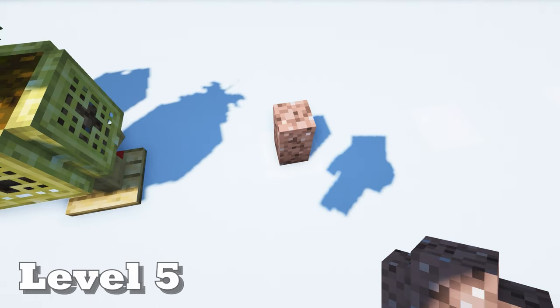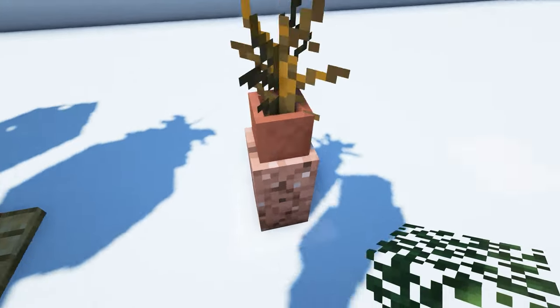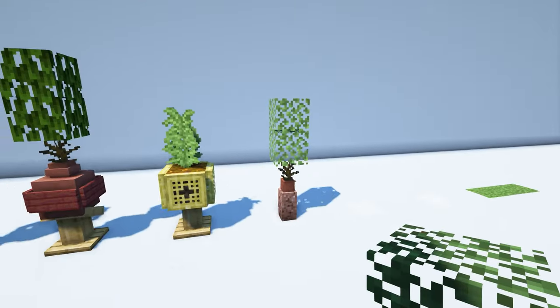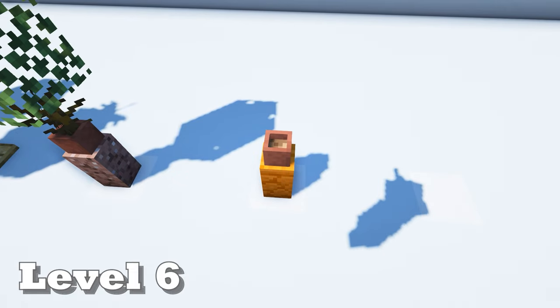Start with a granite wall. Put down a flower pot with a dead bush in it, then place two birch leaves on top. For a similar design, use a red sandstone wall and a flower pot with some bamboo in it.